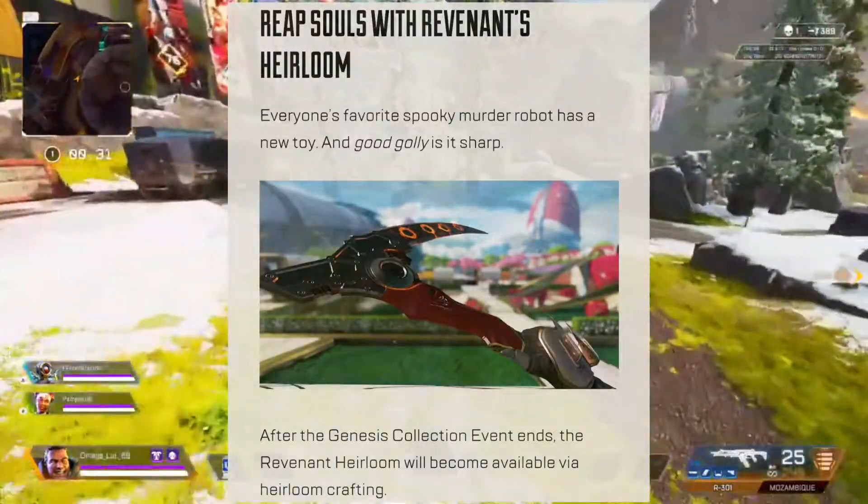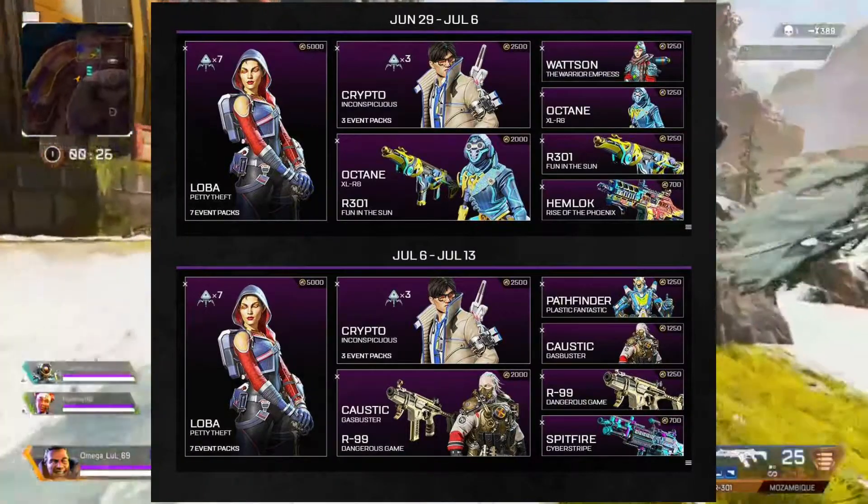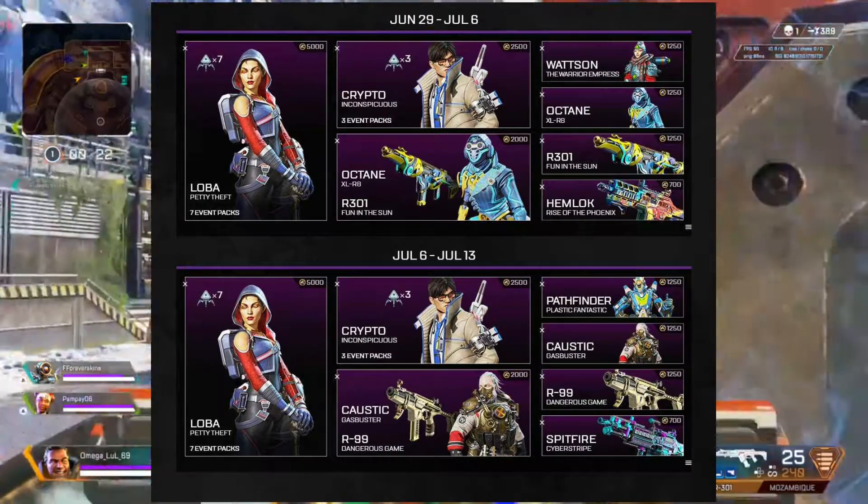This event will feature Rev's Heirloom. Here are the drop rates for the event, and here are the bundles that will be available — from June 29 to July 6, and from July 6 to July 13.